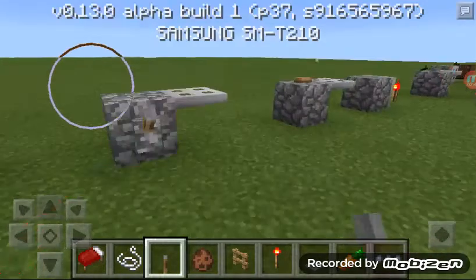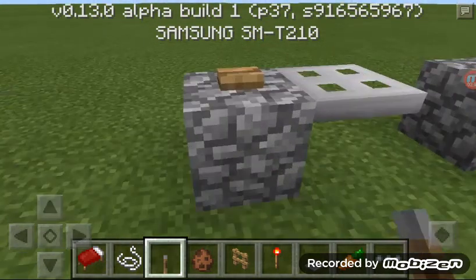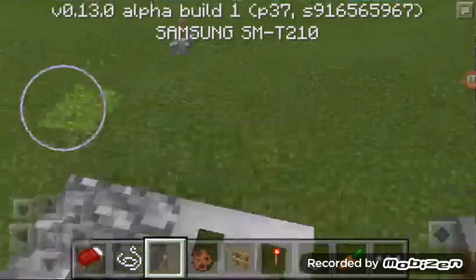We have iron trapdoors which can be powered with any redstone — redstone dust, buttons, levers, pressure plates, stone buttons. They can also be powered with redstone blocks.